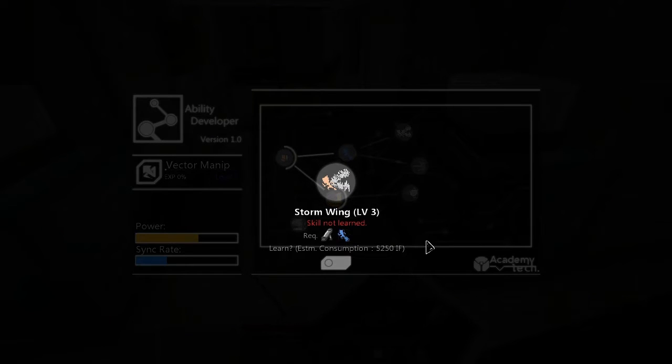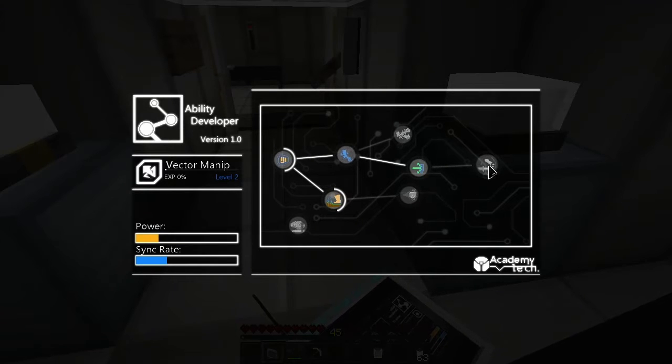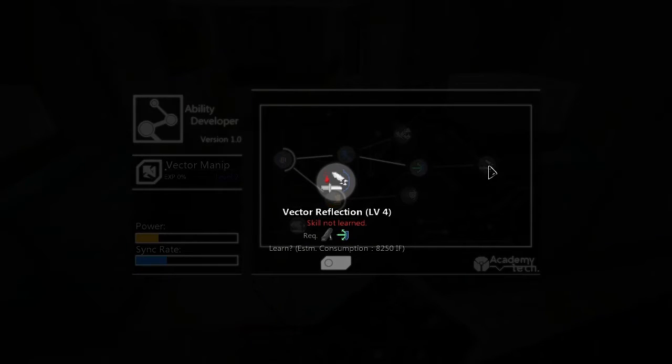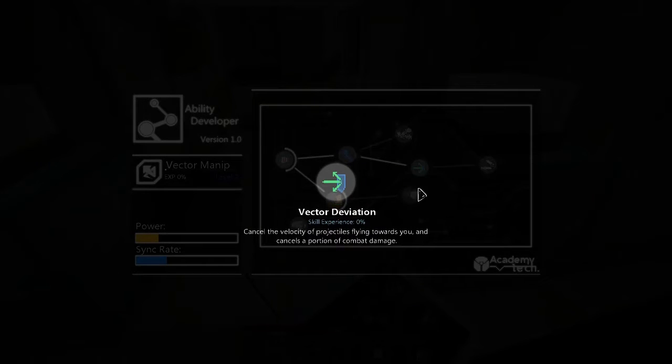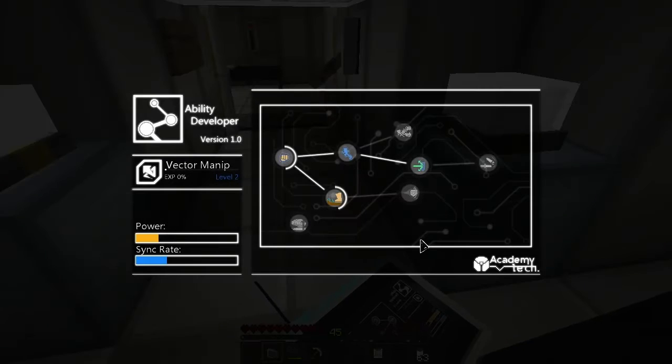Level 3 Stormwing. Vector Deviations — level 2. Let's learn that also. There we go — and we've unlocked another skill: level 4 Vector Reflection. It cancels the velocity of a projectile flying towards you and cancels a portion of combat damage — so it's basically a shield. And Vector Accelerations boosts jumping force to accelerate yourself.